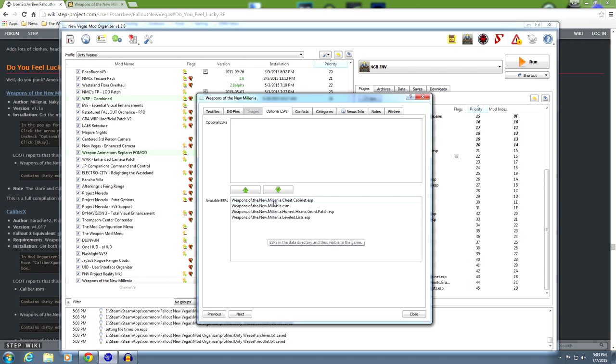Let's talk first about the cheat cabinet. The cheat cabinet is what he calls a tickle trunk. It's located next to Chet's general store in Goodsprings, and it will have every weapon and every mod being added to the game by Weapons of the New Millennia. If you're making videos like me, you want all these weapons available. If you're just playing and don't want to cheat, go ahead and highlight it and move it up. Next is the Weapons of the New Millennia Honest Hearts grunt patch, which will allow some of the weapons - like the M14 - to get the grunt perk bonuses.